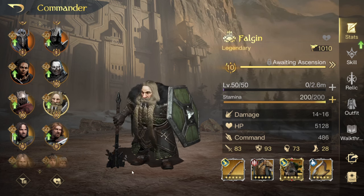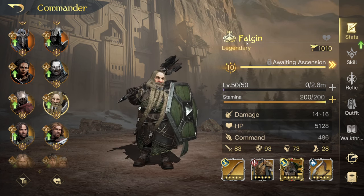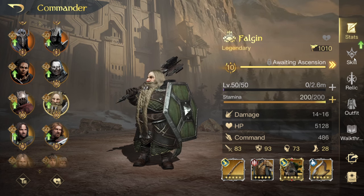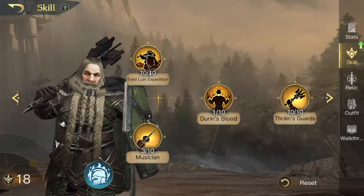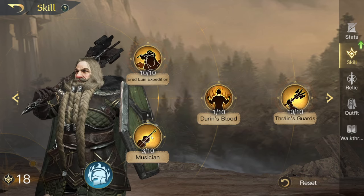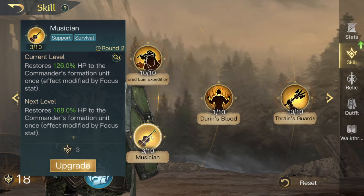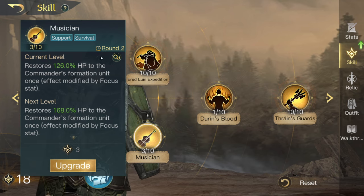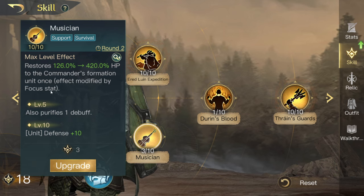First of all, as always, he's a dwarf and his name is Falgon. Let's start with the Musician skill, because it's one of those trees that's been around a long time — Dwalin has it, he has it. At max level it restores 420% HP every three rounds to the commander's formation unit once. Effect modified by focus stat.